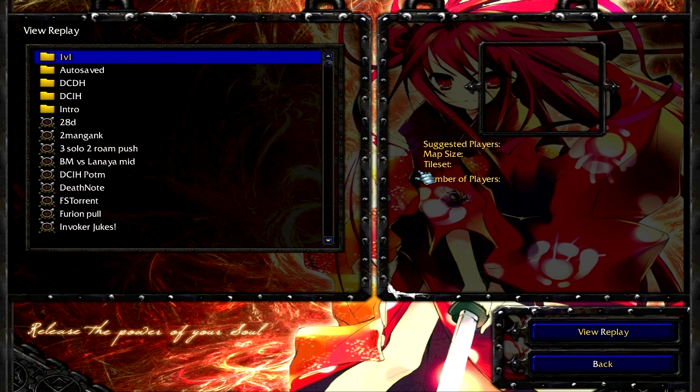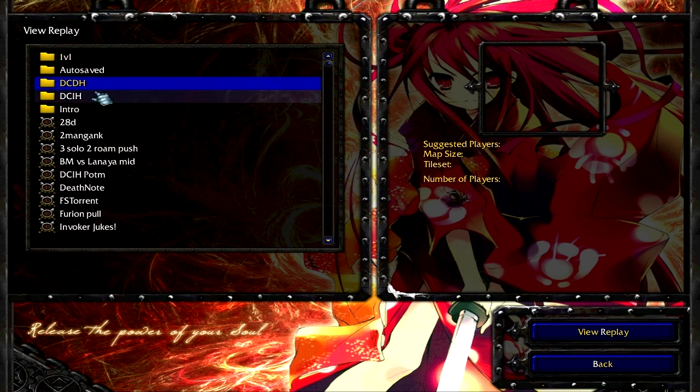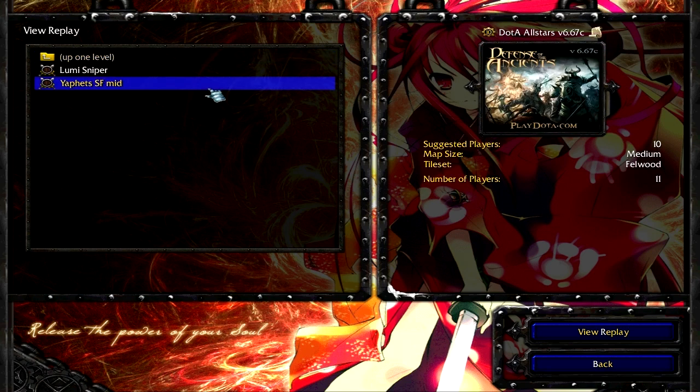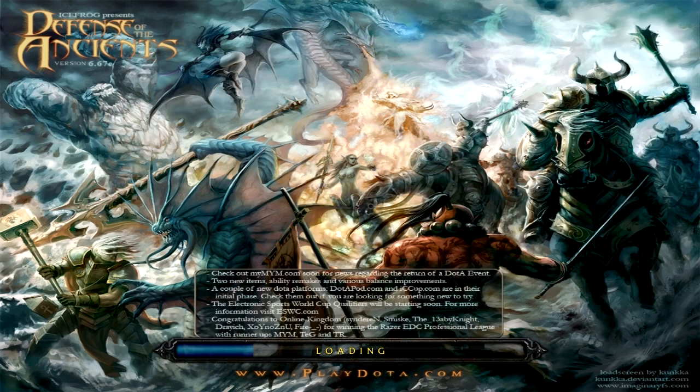I have 2 replays for you to look at showing how Creep Equilibrium is going to help you do really well in terms of either extending your advantage or not falling too far behind. First, we are going to look at a solo mid replay - and what better solo mid replay than Yafit's Shadowfiend. This replay will show how Yafit uses his Creep Equilibrium to his advantage and controls the runes.